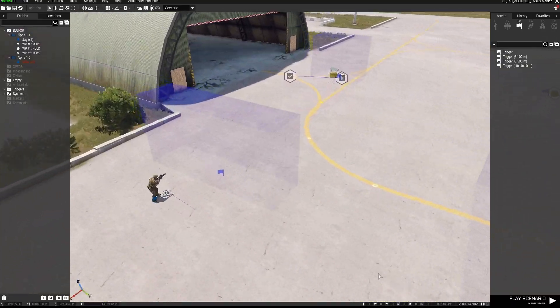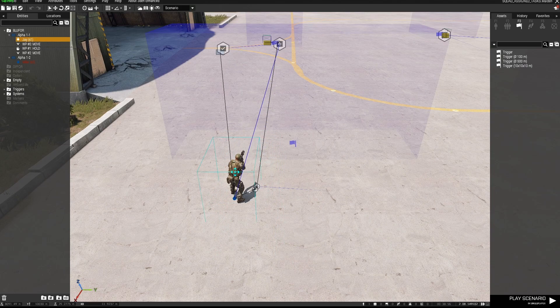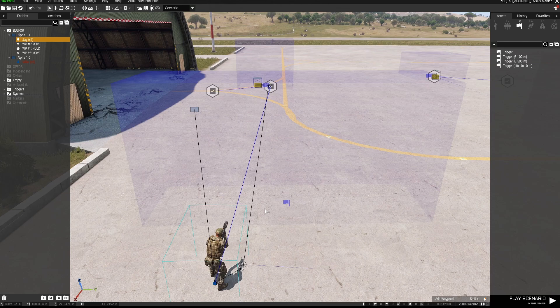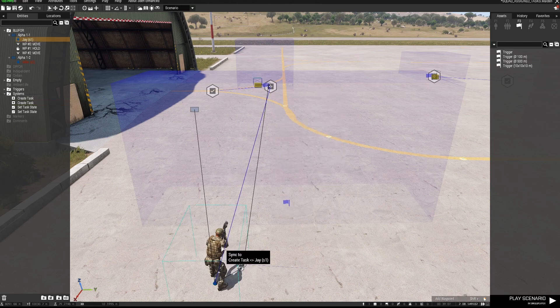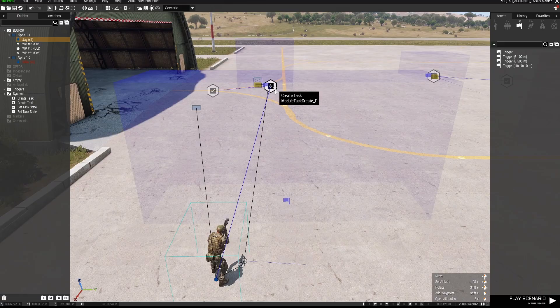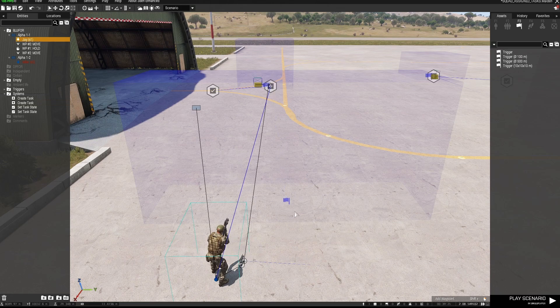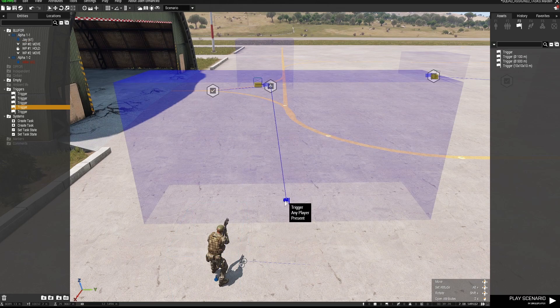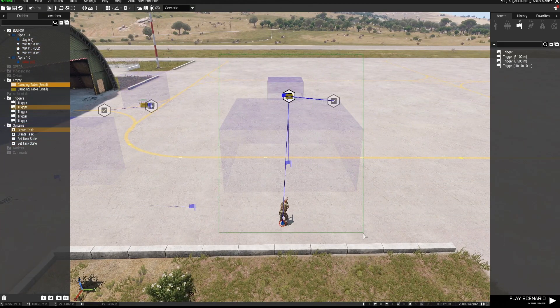Just a quick recap: the most important things you need to know to assign tasks only to your squad or a particular squad — make sure you sync the Create Task module only to the members of that squad, and ensure that 'Groups of Synchronized Objects' is being used in the Create Task module. You can have a trigger where a variable name condition fires it, or simply have a trigger with a True condition. Either way, the task will only be seen by the synced squad.